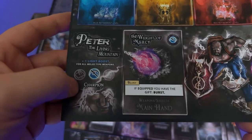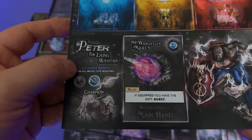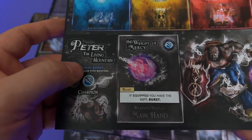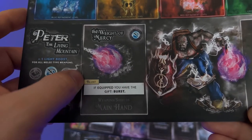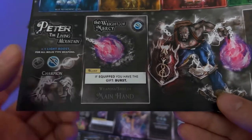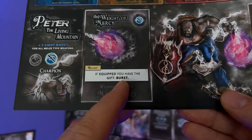Peter is a champion — he's gonna specialize in melee weapons. He gets a light boost to his melee weapon strikes and this is his starting weapon, the Weight of Mercy. It has no distance because it is a melee weapon, meaning you can only use it in your zone, and he starts off with the blessing Burst. We'll explain that more as we go along.